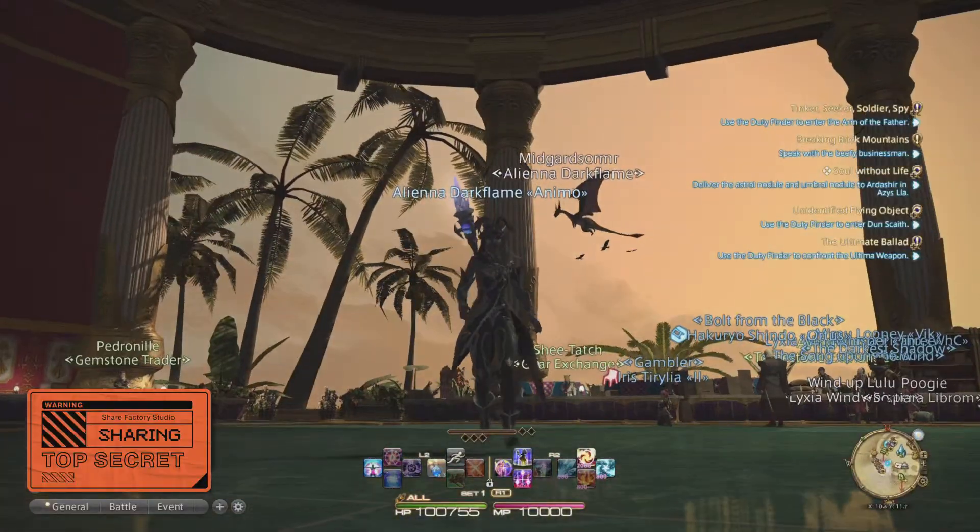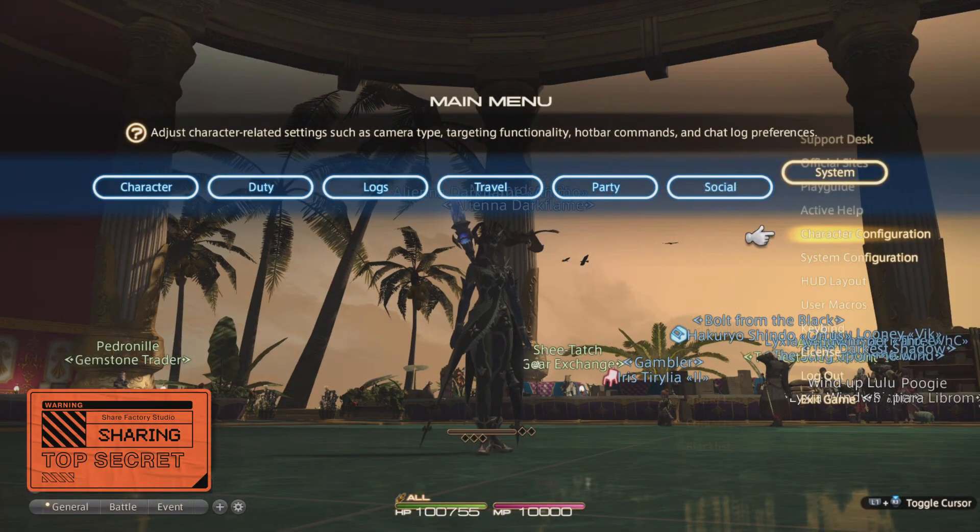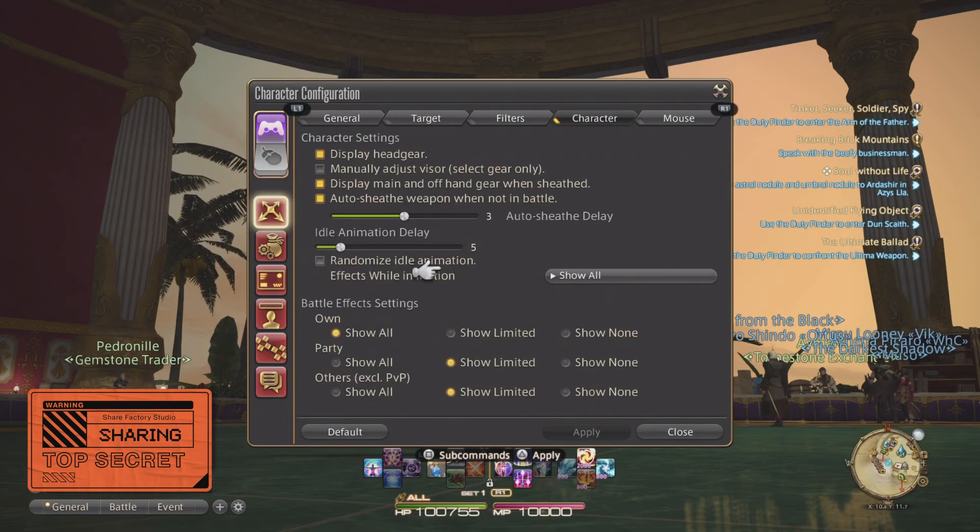In Final Fantasy XIV, however, the settings have this in much more detail. Toning down visual effects in DC Universe Online can also slightly improve your performance in the game as well, with a little less latency than with the effects all at 100%.